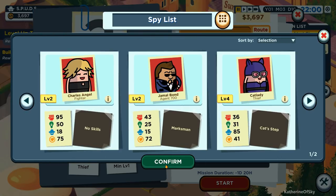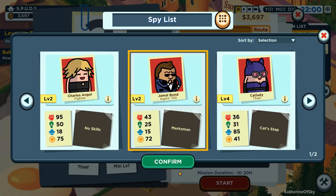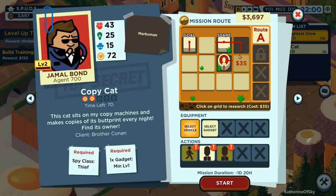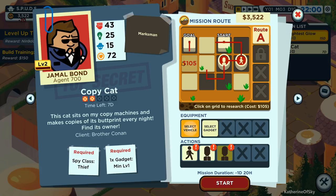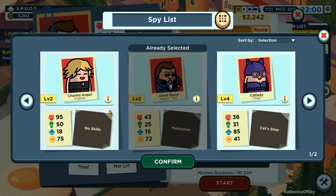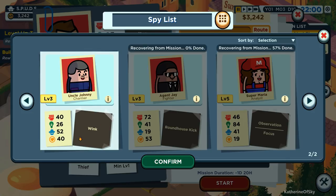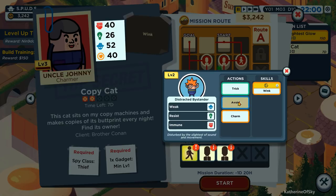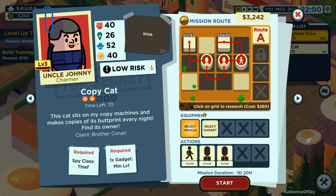Let's get Bond - boosted. Confirm. He's not the right guy for this. Let's get a person who does blue - let's give it to cat lady. Or maybe even Uncle Johnny Charmer - let's use him instead. Let's see if he's good enough for this. Low risk, great. And we need gadget level one - something with blue. Cat's paws. We only have a level one of these?